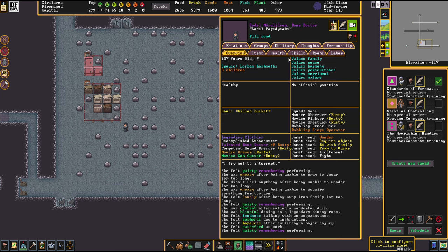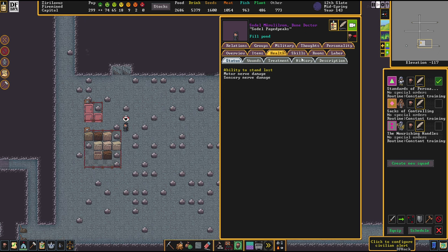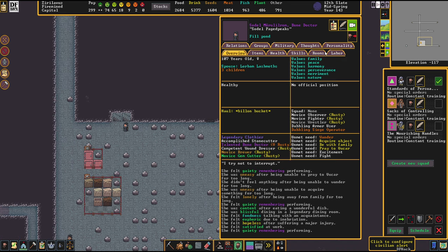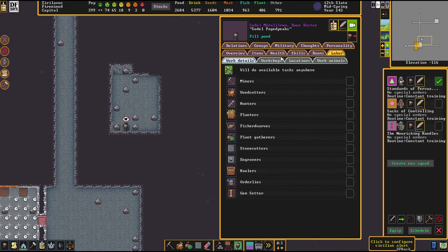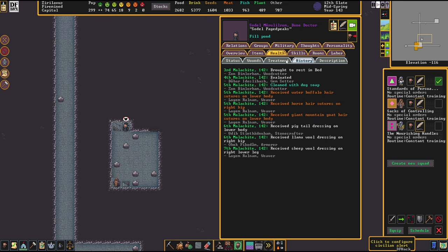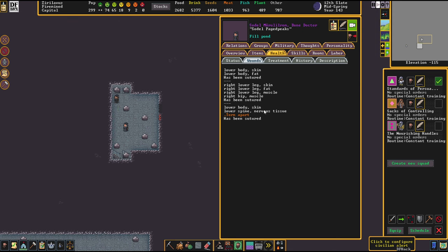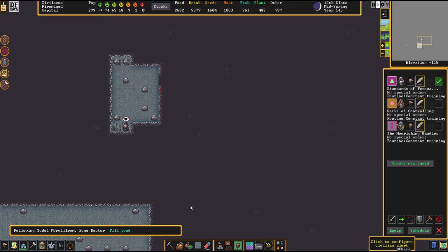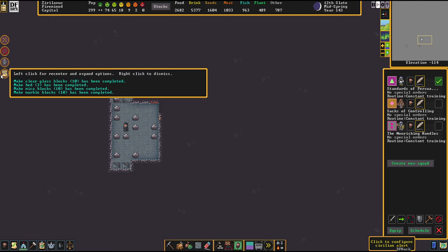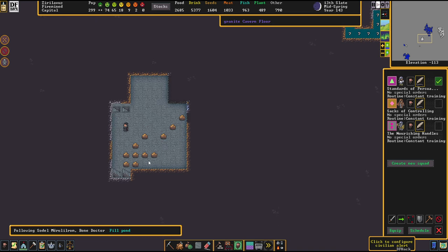Now, that explains a ton. After that task, Sudil Pajid Peaks is going for her well-deserved retirement. She has a spinal injury — it doesn't stop her from pouring out the flames down there. That's typical dwarven stubbornness. This also shows very well why it took that long for that bucket to be delivered.